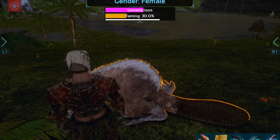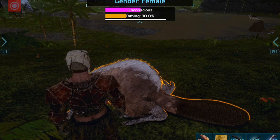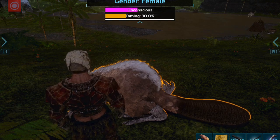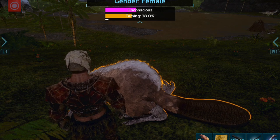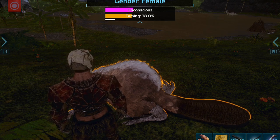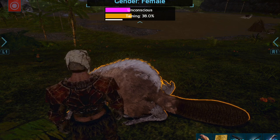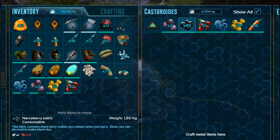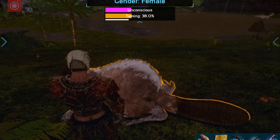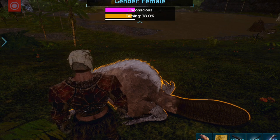I'm at 30%, almost at 37%, almost 38%. This area around the water has three entrances, and I use it as my zoo — I call it a zoo because this is where I leave all my tames, or a majority of them, especially the herbivores. I've got a few feeding troughs scattered around the area and just fill them up with berries.